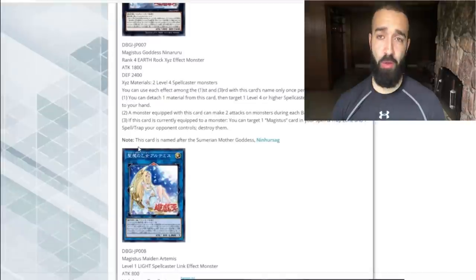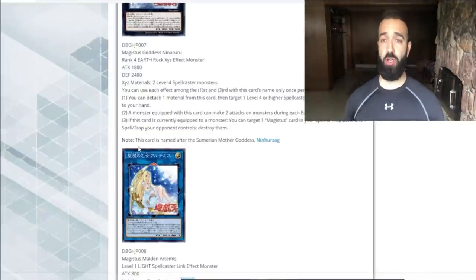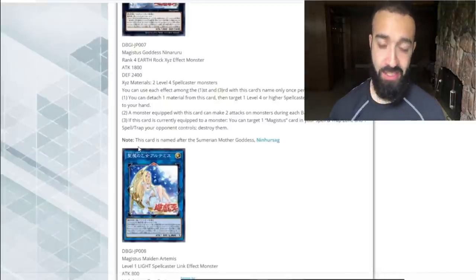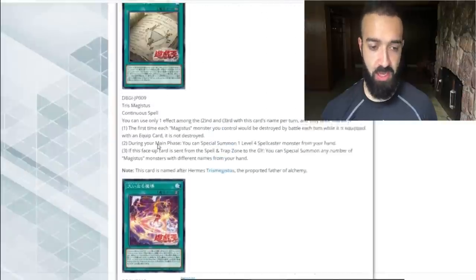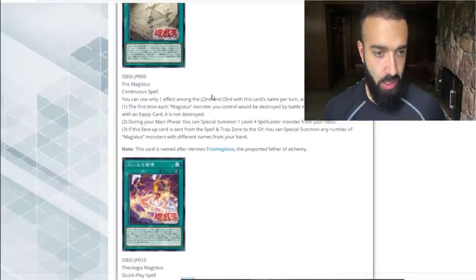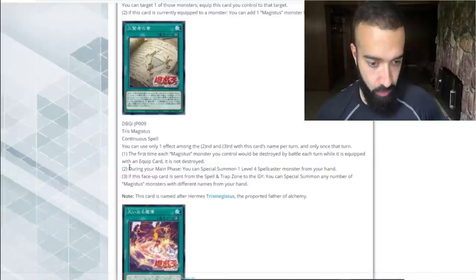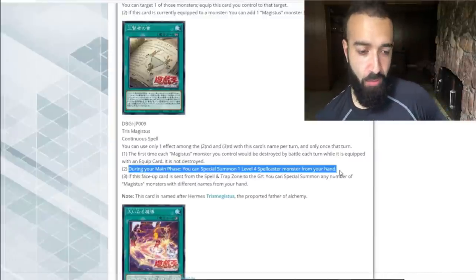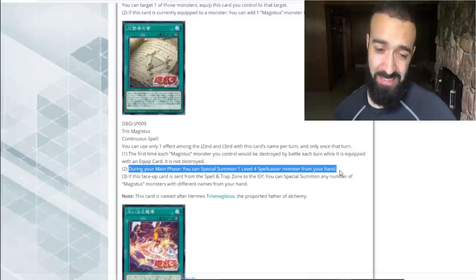So far we'll have to keep a tab on this deck. Everyone thought Endymion sucked before Endymion came out, but eventually it was just absolutely broken. You guys should give this deck a little bit of — I know it's not direct pendulum support, but it's indirect pendulum support, and I could see it working really well with the deck. Checking out the spell cards: all I know about the spell cards is that one of them fuses, one of them special summons. The first time each Magistice monster you control would be destroyed by battle while it is equipped, it is not destroyed. So this is a continuous spell, which works very well with Magician's Souls — so it's good. During your main phase, you can special summon one level four spellcaster monster from your hand. I would have much rather it say from the graveyard — if it was from grave, that would have been fantastic.